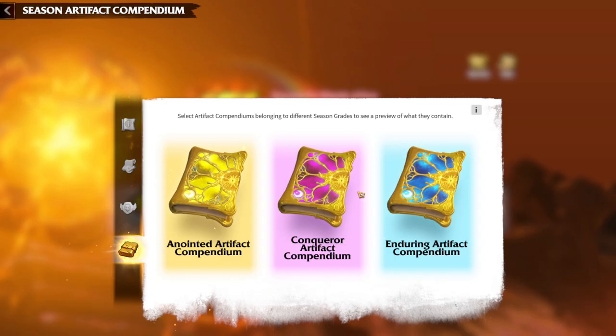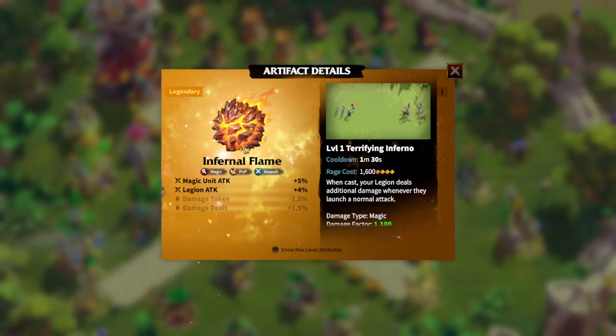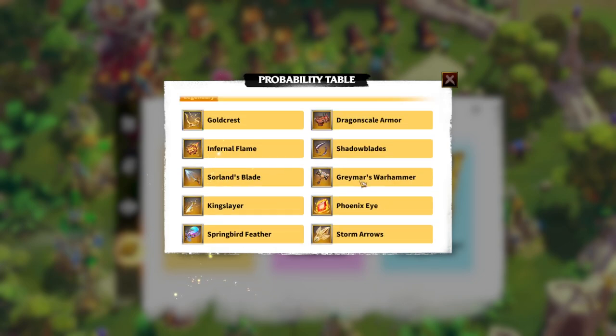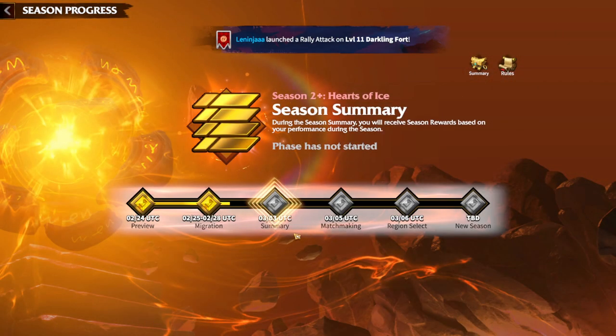In my opinion, nothing compares to these end-of-season rewards. It's impossible to get the Gold Crest, Infernal Flame, Dragon Scale Armor, or Gray Mars Warhammer through normal means. If you are lacking artifacts, the end-of-season rewards are one of the main ways to get better artifacts. The season summary is all about these rewards.